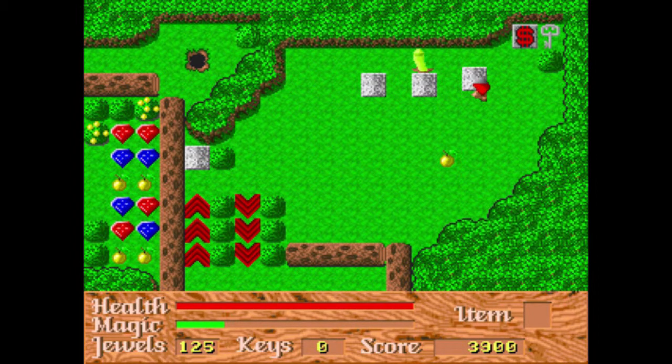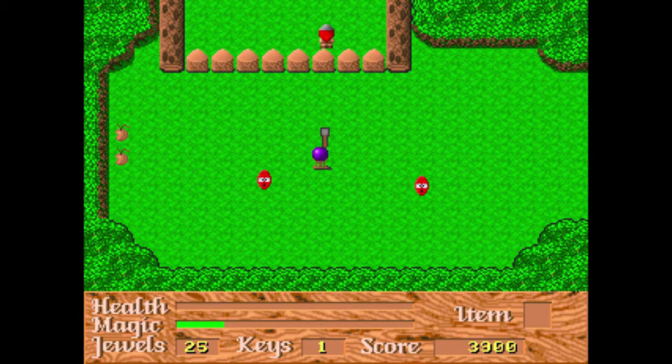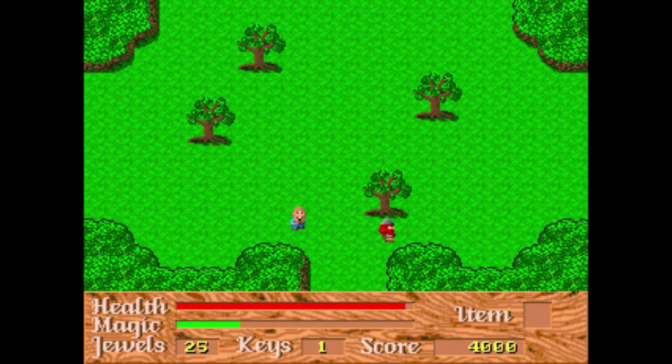We can use these blocks and push them to block his line of sight. This red door needs a hundred jewels to open — good thing we went through that house to get jewels. These spike things will kill you if they go up, so if I hit the switch at the wrong time, I die! You have to be careful about how you do things. You don't have to kill all the enemies.